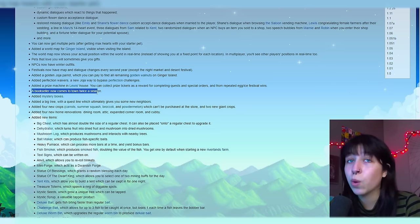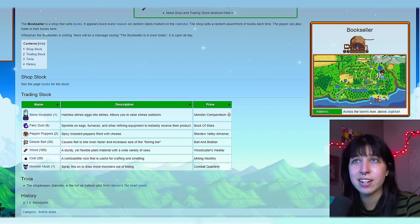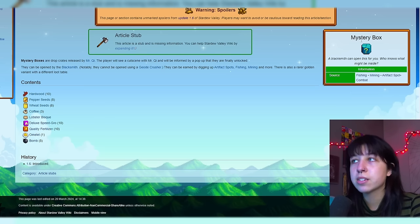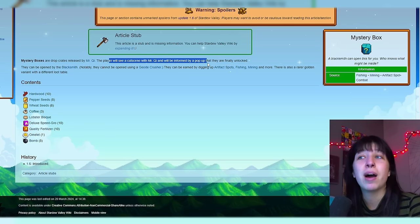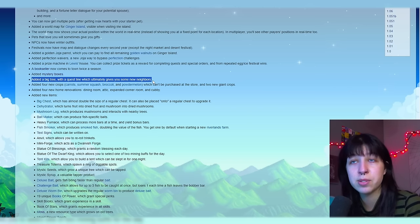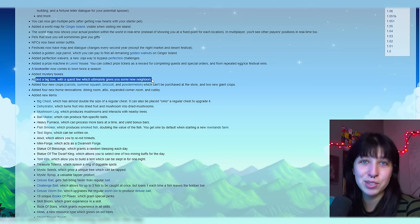A bookseller now comes to town twice a season. Fun fact: the bookseller is the same guy from Harvey's 10 heart cutscene — the shopkeeper Marcelo is the hot air balloon pilot from Harvey's 10 heart event, which is super interesting. We added mystery boxes — these are the little mystery boxes we saw in the graphic before 1.6 came out. These mystery boxes are dropped by Mr. Key, and the player will see the cutscene with Mr. Key and will be informed by a pop-up that they are finally unlocked. Added a big tree with a quest line, which ultimately gives you some new neighbors. This is where the raccoon comes into play that we saw in one of the graphics Concerned Ape posted. Some were theorizing that we were getting a prairie island with raccoons, but it is just this big tree, which is fine by me.